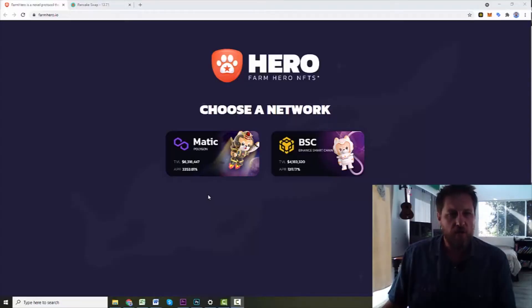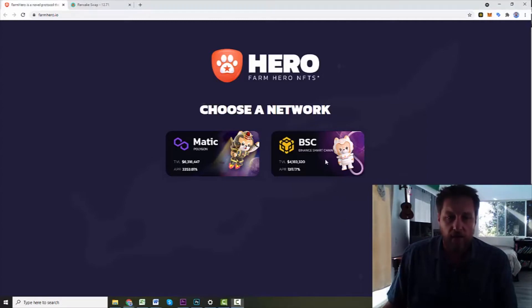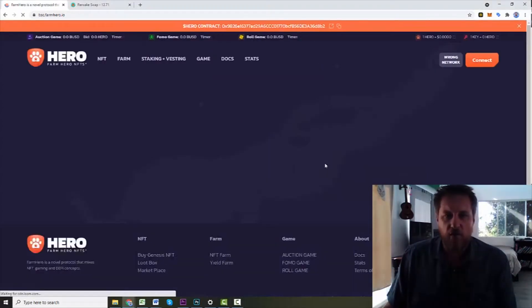Alright, so this is Farm Hero. As you can see, it works on both Matic and Binance Smart Chain. You've got Honor token on the Matic side and the Hero token on the Binance Smart Chain side. We are going to join on the Binance Smart Chain right now and look at the Hero token.